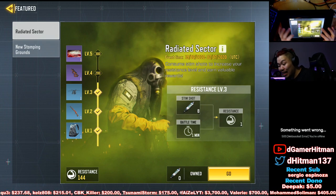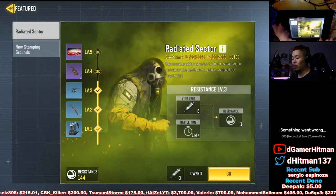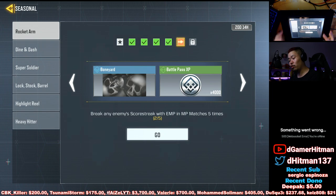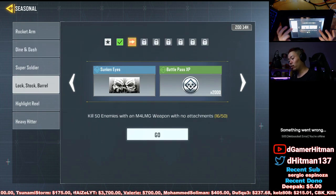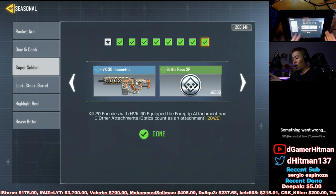First thing to mention, we have the new featured one called Radiated Sector that you can actually get. There are a few new events: Rocket Arm to get the M4 isometric, Dine and Dash to get the Ruined Tango Web, as well as Super Soldier which gives you the HVK isometric.